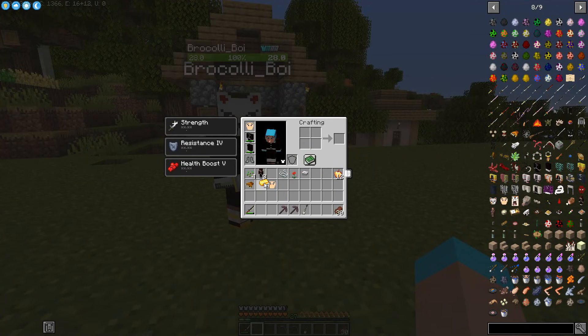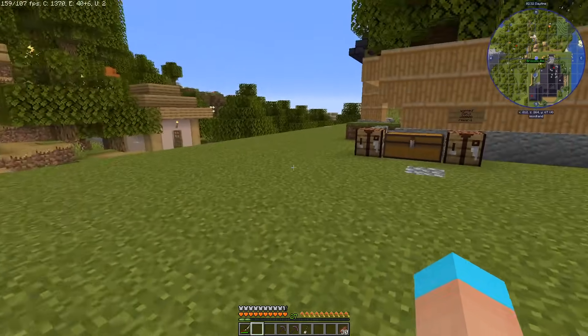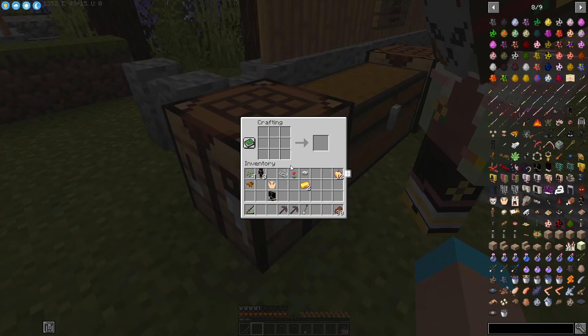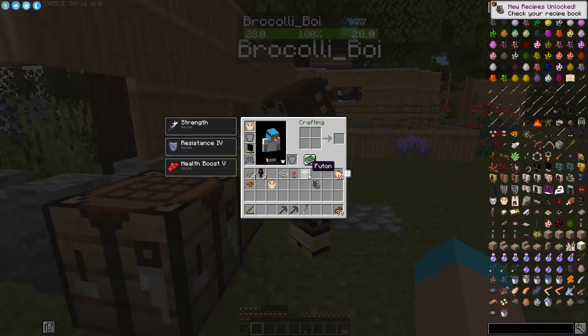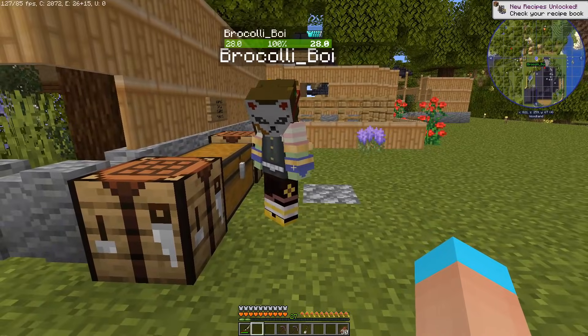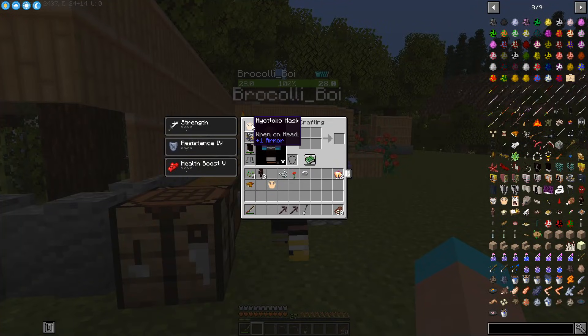Also, you need some better armor. Take these two gold ingots. Walk up to the crafting table. Take off your jacket, hit the crafting table, put your jacket in the top left corner, then put one gold ingot to the right of it, and the other gold ingot in the right middle space. You got your new outfit! It looks a little silly but it's way stronger.